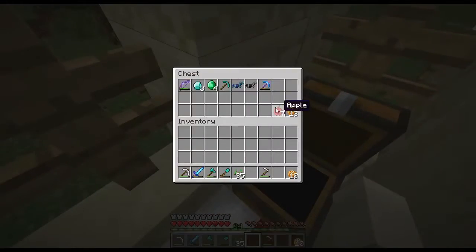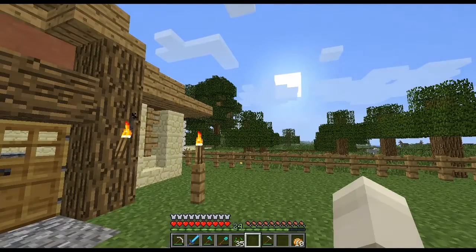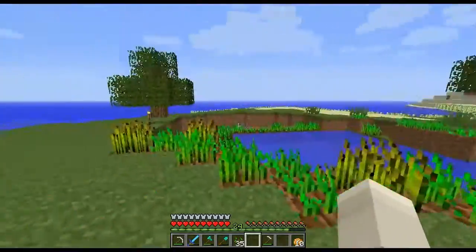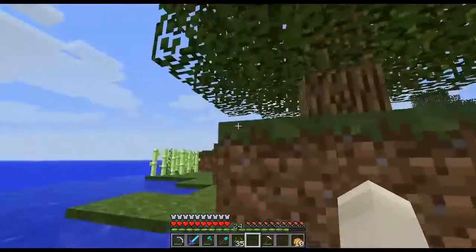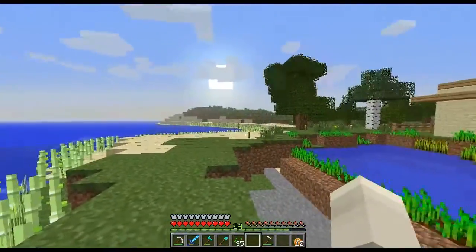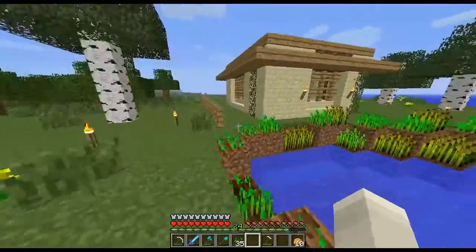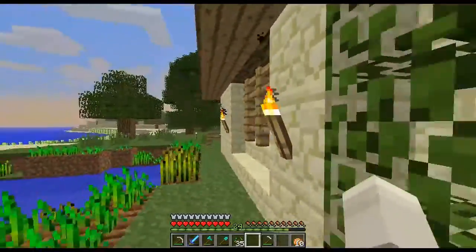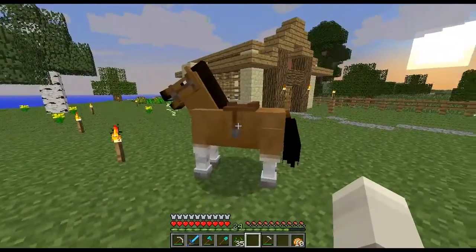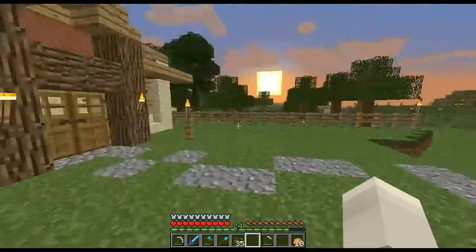I've got everything stored nicely and my best stuff is in this chest. But we've run into a situation — we're running out of food. I didn't bring any raw carrots or raw potatoes. The only food I can think of is wheat, but I want to keep that for the horses. I've made a huge sugar cane farm along here, because horses like sugar cane, apples, and wheat to breed. I'm low on food and I only have one horse saddle.